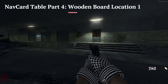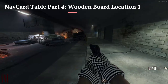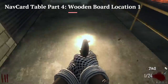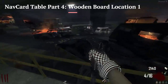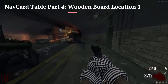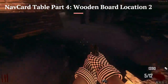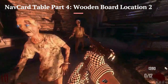The fourth and final part of the Nav Card table, which is the wooden board, can either spawn here inside of the tunnel. It'll usually be on this area, this kind of line of stuff by the M16 wall — and funnily enough, it's by a Jet Gun piece, which we'll cover later. Or it can be here in the power area, on the side right here — you'll see it usually on this box as well.